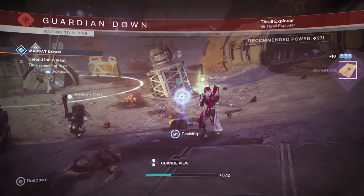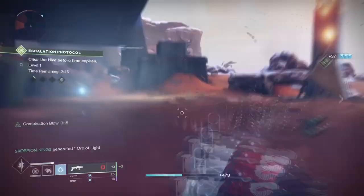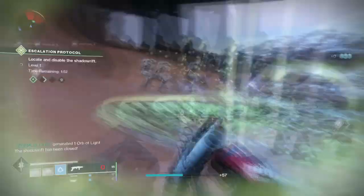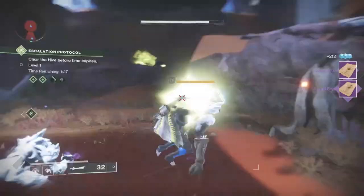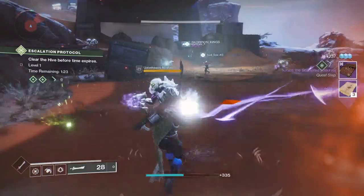You can do what I did — go into a public event and have people kill adds — or you can do the faster route, because this is a guide for the fastest time. Go to Mars and load up any single Escalation Protocol. Get to the point where you have to kill the Hive crystals scattered above, where you have to stand in the green circle. Once you stand in that circle, simply kill the adds, shoot the crystals, and then a knight will spawn. Kill that knight and you will get a sword. This is a thousand times easier because there are literally a hundred different majors in this area. Just keep cutting them down — you will get this done in under a minute, instead of wasting time in public events for 25 minutes waiting for them.